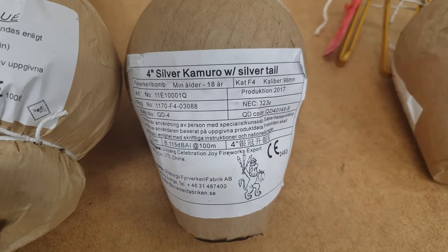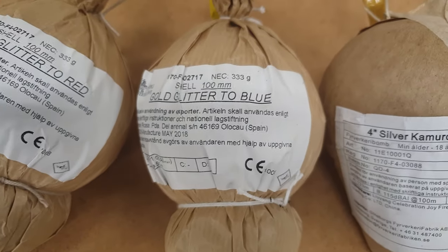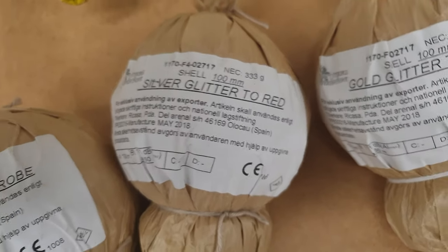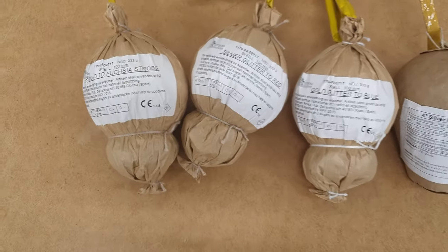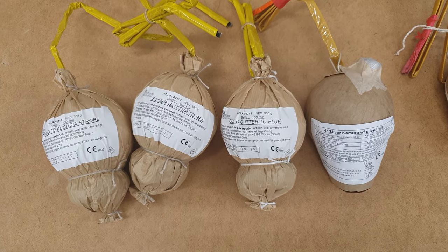Over here we have a silver kimura with silver tail. And then we have 3 shells from Rikaza: one gold glitter to blue, a silver glitter to red, and a kimura fuchsia strobe. So 3 shells from Rikaza and 1 shiny shell here is going to be set number 4.